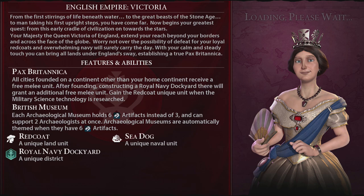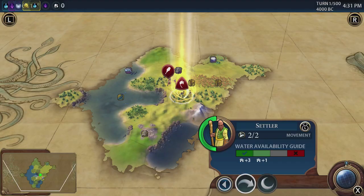So, we've got the British Museum — each archaeological museum holds six artefacts instead of three, which comes a bit later in the game. You can support two archaeologists at once, and archaeological museums are automatically themed when they have six artefacts. The Redcoats are unique land units. The Sea Dog is a unique naval unit. And the Royal Navy Dockyard is a unique district.